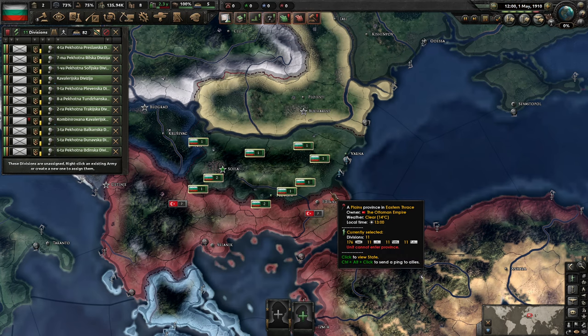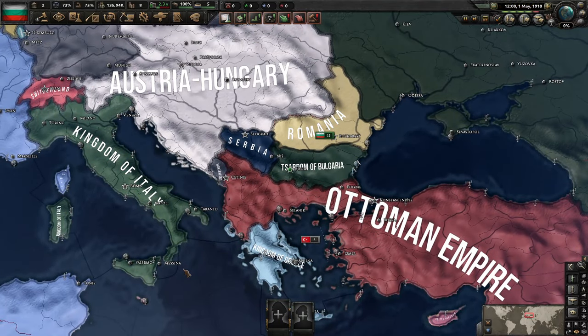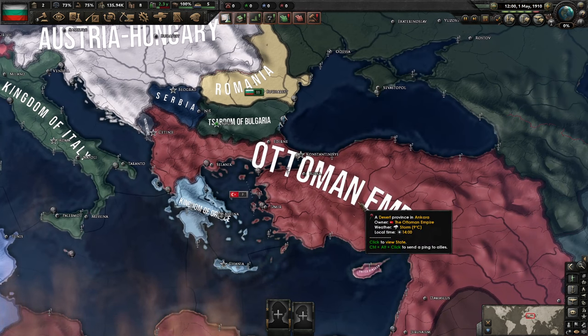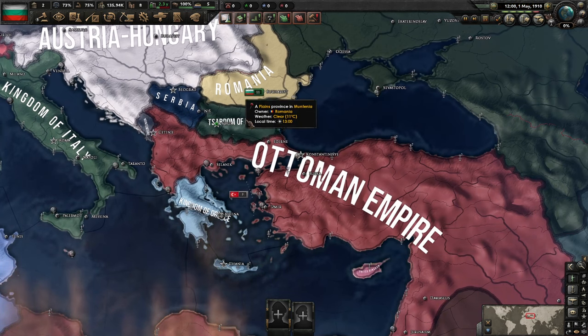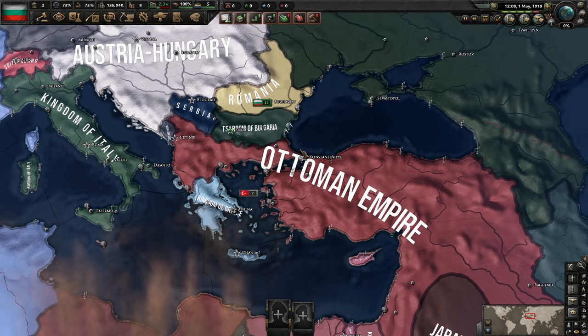We do start off in a bit of a weird spot, right? We're here in the Balkans. Obviously, this is where the First World War is going to start. And for us, we're going to be going to war with the Ottomans, and we're going to be going to war with Serbia, Romania, Greece — basically any country that's in the Balkans we're going to be at war with in the next three years. So we've got to prepare ourselves for that.